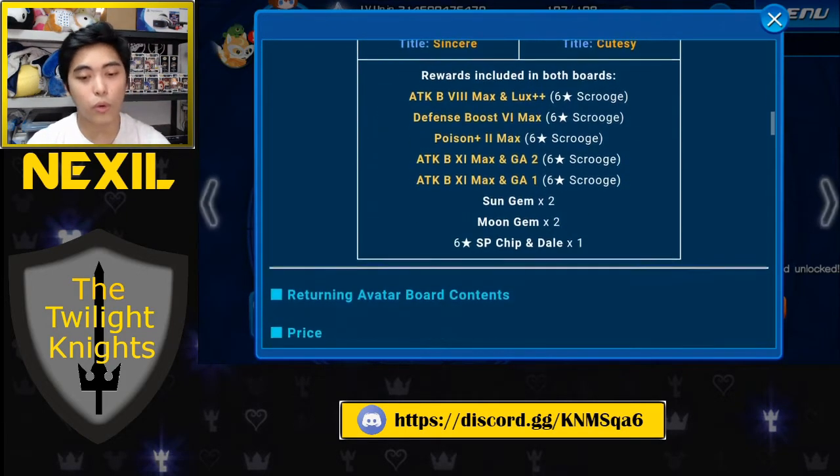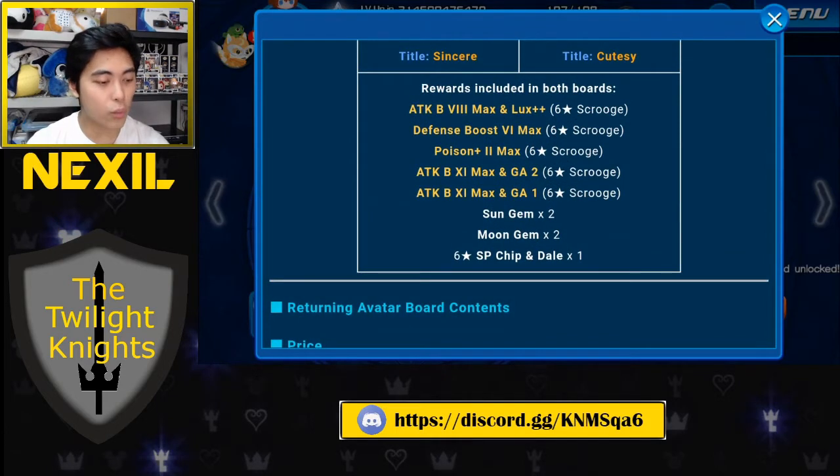Moving on to the actual rewards in both boards: we've got a list of five skills, four gems, and some Chip and Dale medals. The first skill is Attack Boost 8 max Lux Plus Plus, which is currently the best Lux Plus Plus skill on the market right now.